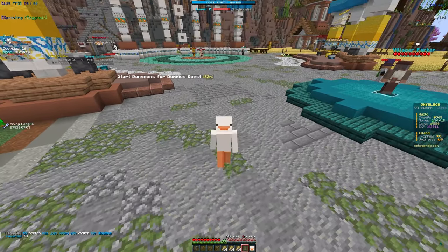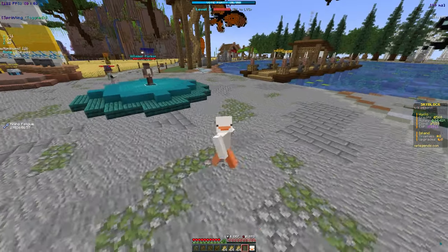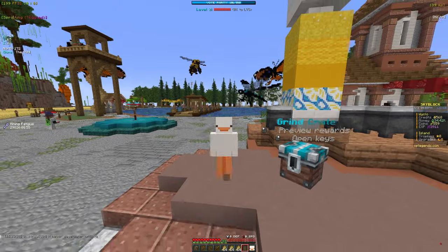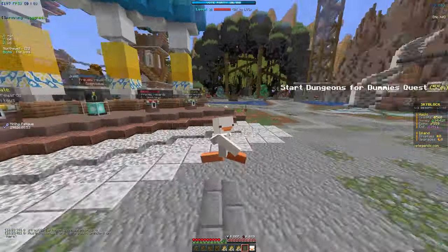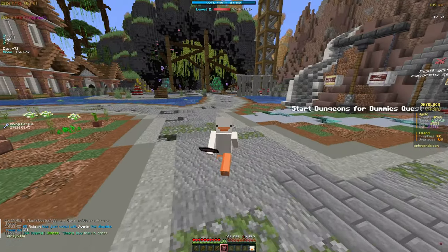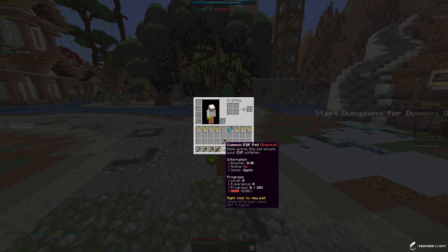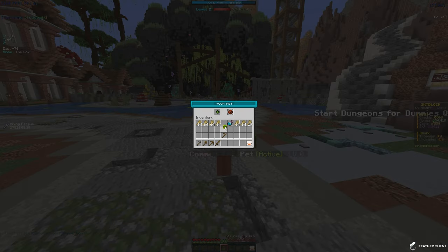Our next quest requires us to speak to the dungeon master at slash spawn — I think this is the start of the dungeon quest line, so we'll save that for the next video. Let's open up the pet box. It's only a regular pet box, so it might not be too great. We got a common XP pet — not the best, but we'll use it for now.